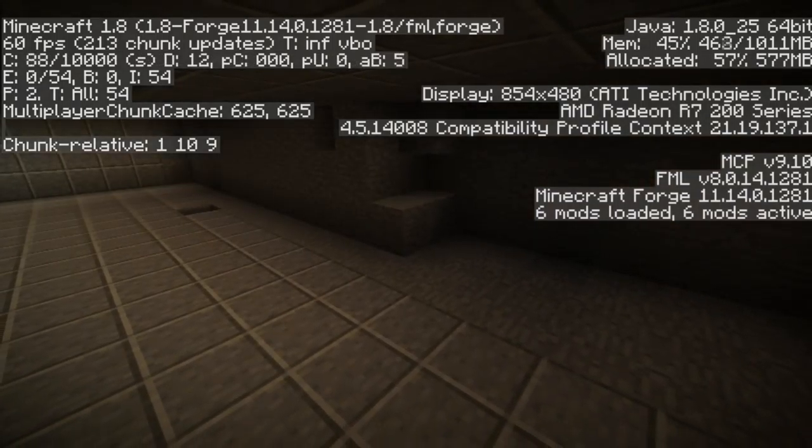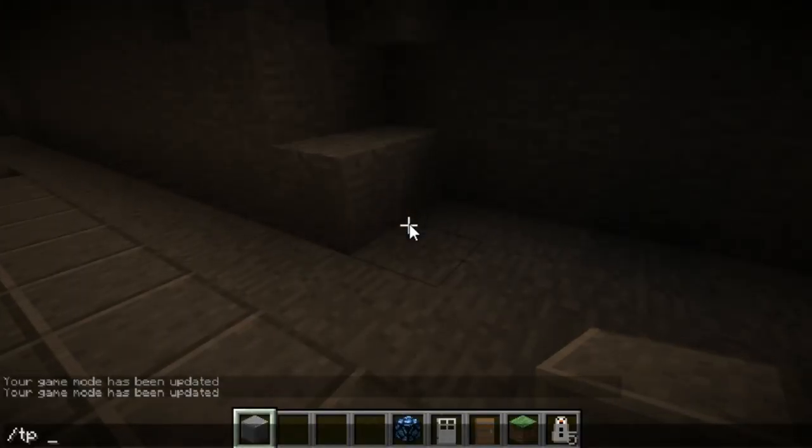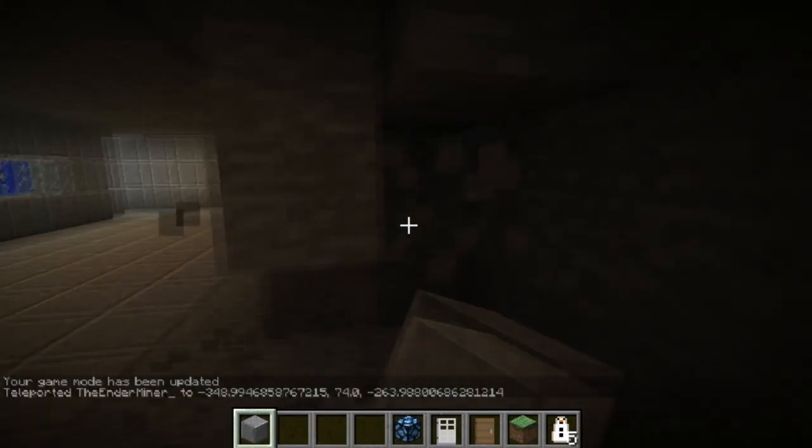I mean, I guess it's decently far down, but it is in a hill. Let me check — I mean, I forgot that doesn't work. GP — that's 74, and like the normal high is about 60, so.